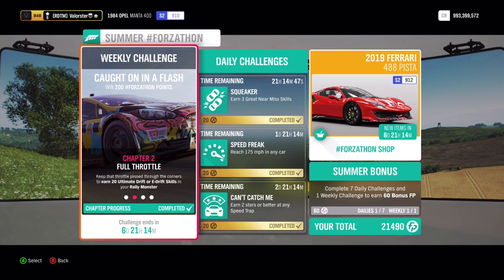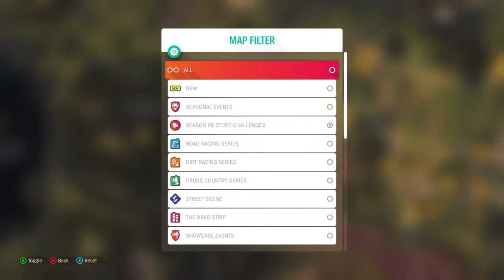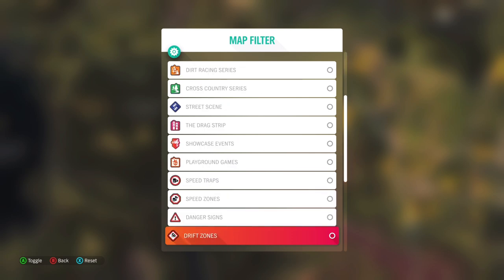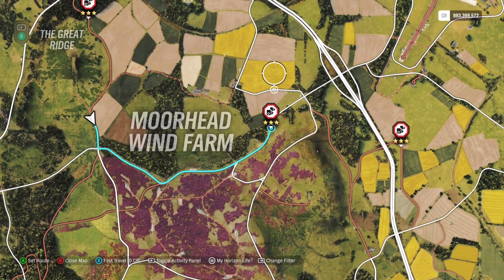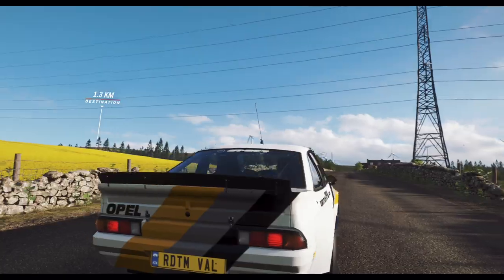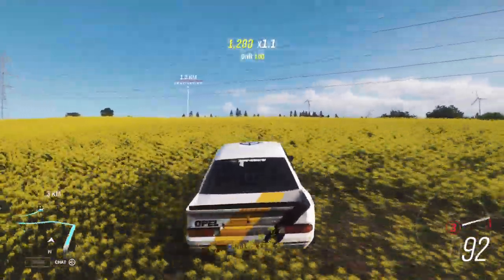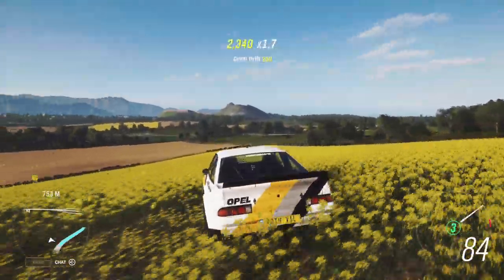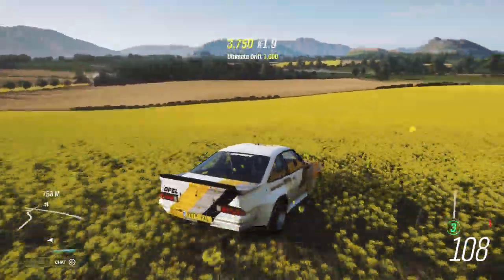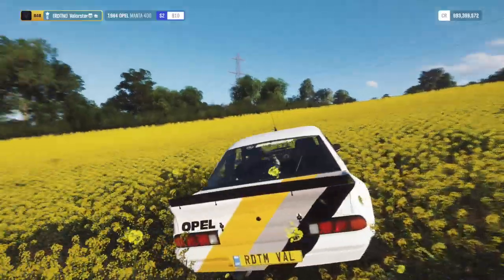I'll go to the place where the Speed Zone also is. I'll put the Speed Zone on the map. Now I took this Speed Zone here and I'll show you why later. When you fast travel here, the drift skills are actually very easy — just put the car in third gear and have fun. You just flip the car constantly. You get Drift, Great Drift, or tap the handbrake for Awesome and then Ultimate Drift. You just need that 20 times and you'll have the first one of the Forzatón.